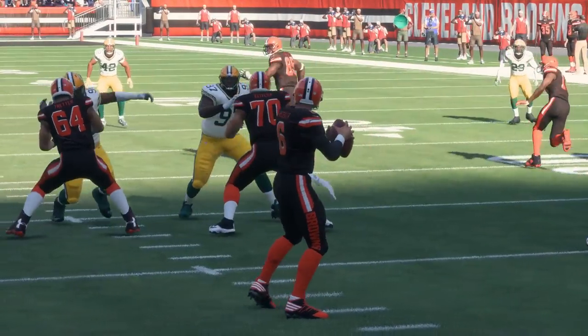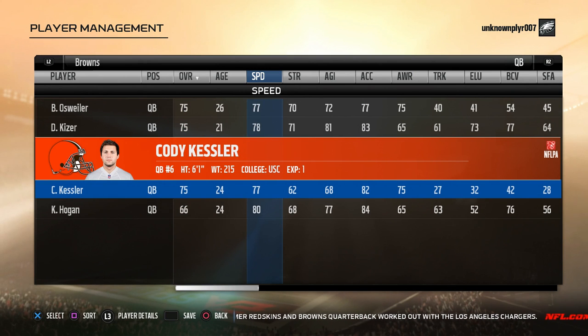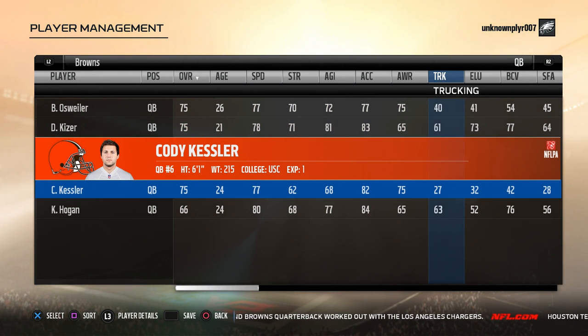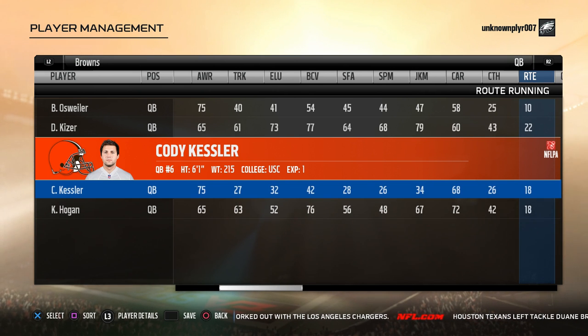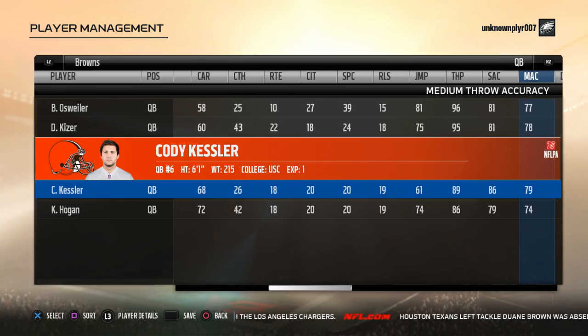And at number seven is my favorite, Cody Kessler. I actually got Kessler in free agency in one of my leagues last year — that should tell you people sleep on him. He's a slightly faster Siemian while trading deep throw accuracy for being better in the short game. And having a log jam at the quarterback position on the Browns, he won't be hard to get — that is, if whoever owns him doesn't cut him first.